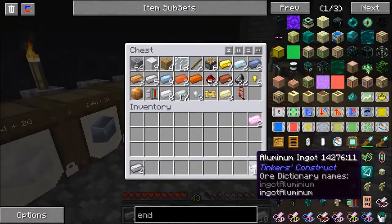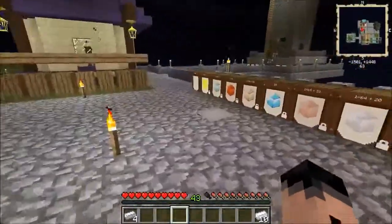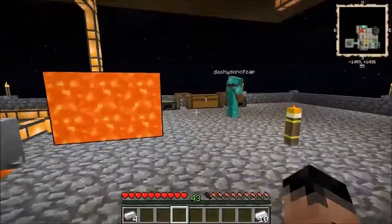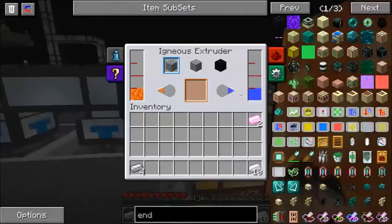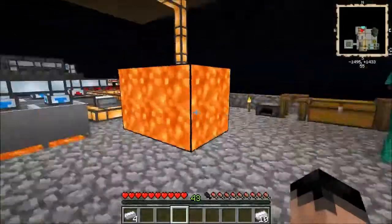Oh well. Mistakes were made, lessons have been learned. Have we got any obsidian over there, Dashi? Probably not. Let's quickly make some. We'll probably need two. Where's a bucket? There should be a bucket in here.